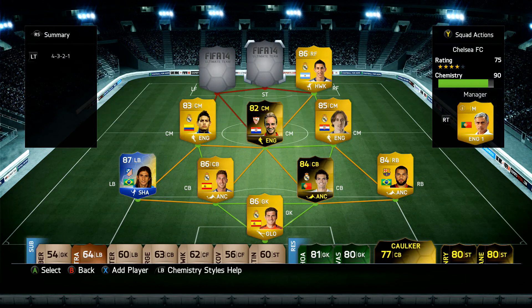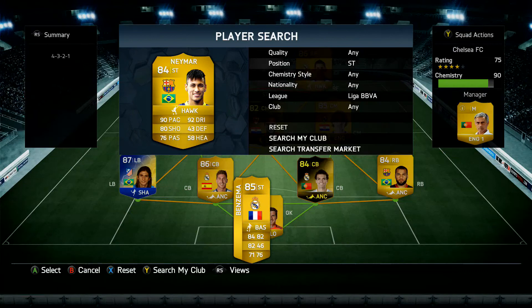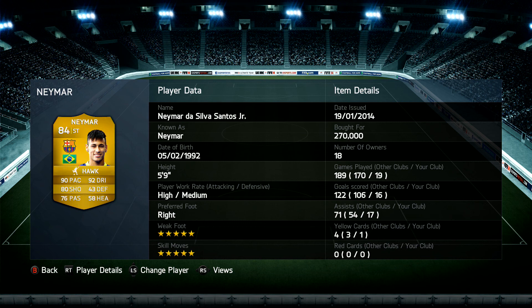In striker position we have Neymar — 90 pace, 92 dribbling, 80 shooting, 76 passing, 58 heading. Five-star skill moves and five-star weak foot. In 19 games played he's got 16 goals and 17 assists. Wow — he's the striker and he's got 17 assists as well as 16 goals in 19 games.